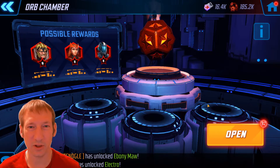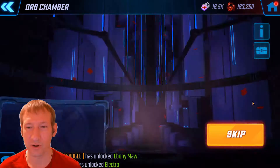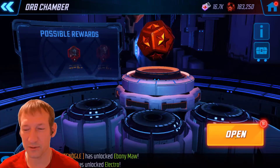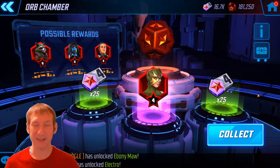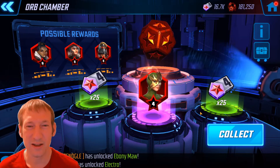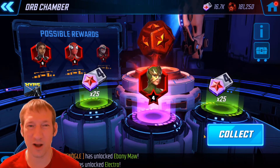We're going to be looking for the 3 Red Star drop, or better, on Electro. Show me the money. 2 for Stitcher is a big no thank you, that is a duplicate. Here's another purple, and nice — we still get our drop in a pretty efficient manner. Just 2 regular Red Star orbs in, and there is a 4 Red Star drop on Electro.